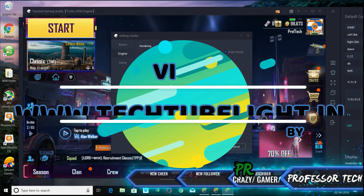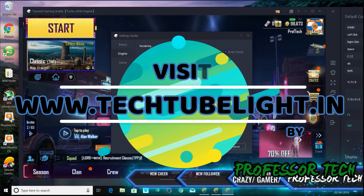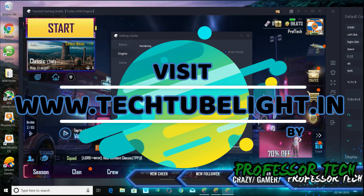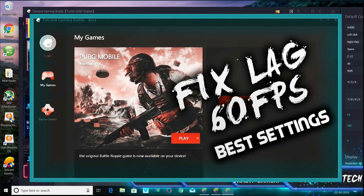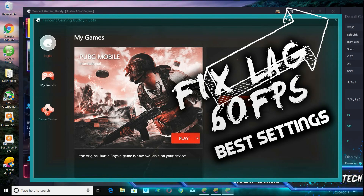We will see the engine tab and then go to the game tab, where there are some interesting and important settings you should check. If you have a PC, there will be a link in the description below with a card. You guys can go and check that out.